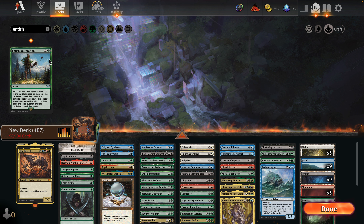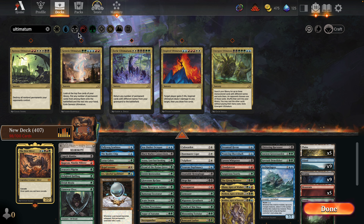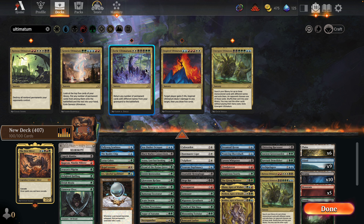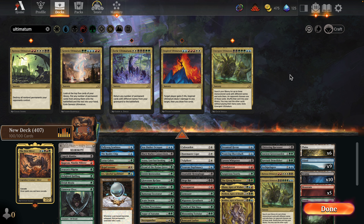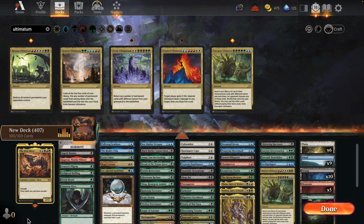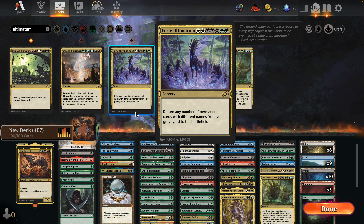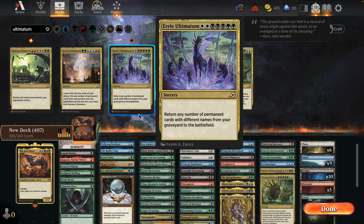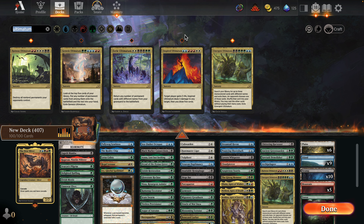Now let's get into some ramp for this particular deck. Usually the first sliver games I play are very mid-rangey. I might not play the Sunfalls and such. I can even get Ragavan in here. Animist's Restoration seems pretty good. We want the big mama spells too — Eerie Ultimatum and Genesis Ultimatum.